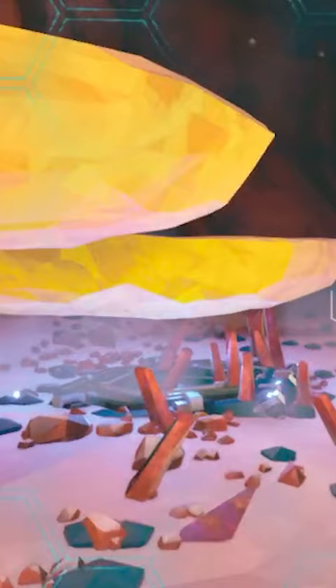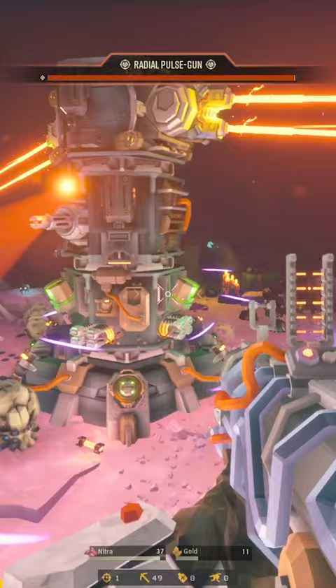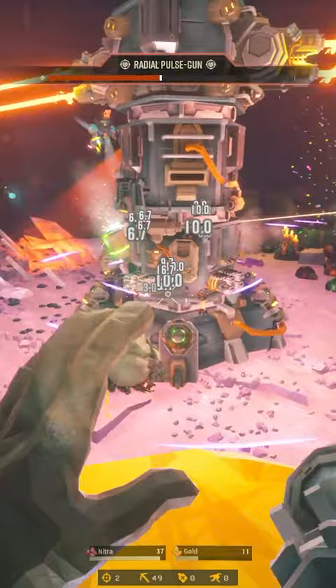During the event, the team can stand on top of the engineer's platforms and get authorization without needing to deal with the plasma beams. This essentially nullifies the beams, which makes the rest of the layers extremely easy to deal with.